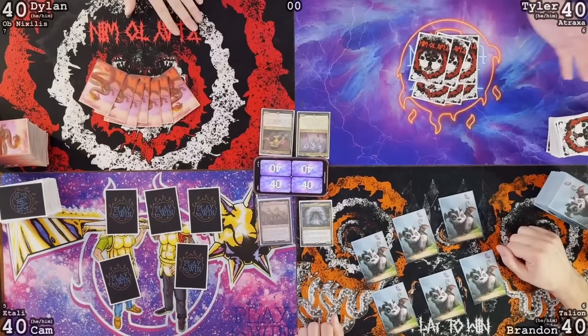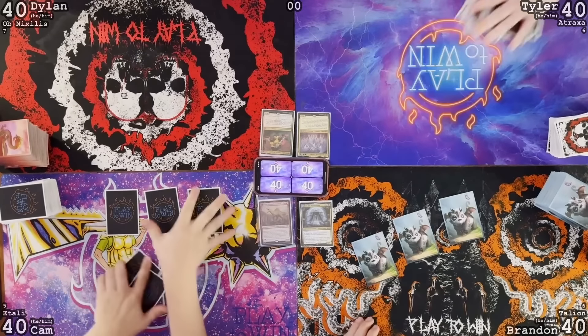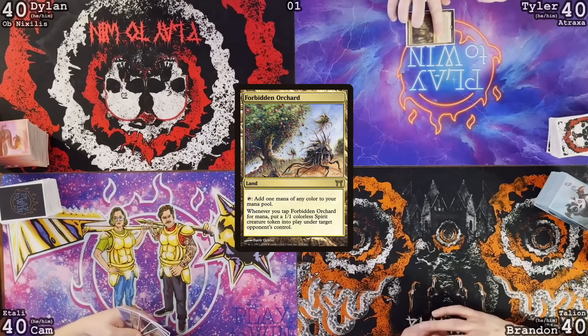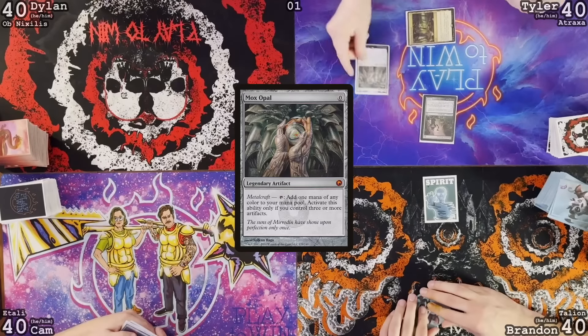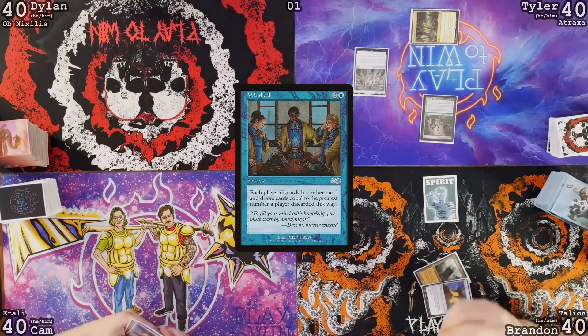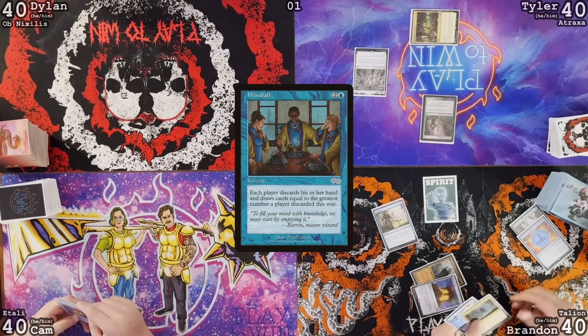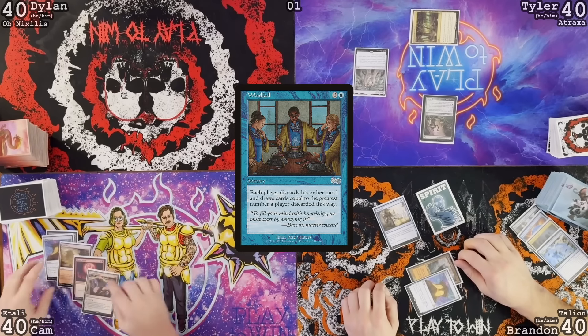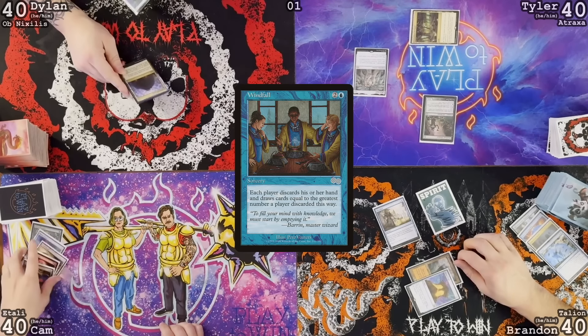Any pregames? No. All right, Tyler, take us away. I will draw for turn. Forbidden Orchard — immediately give Brandon one spirit token. Deathrite Shaman. Let's go. Brandon: Command Tower, Mana Crypt, Windfall. I discard a Clearwater Pathway. Force of Negation, Thoughtseize, Soul of the Last... Bale of Summer, Mana Crypt, Arid Mesa, Blood Moon, Cursed Mirror. Turn one Blood Moon — that is good.